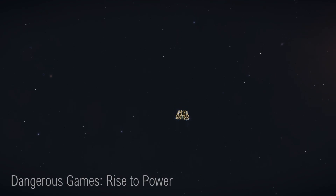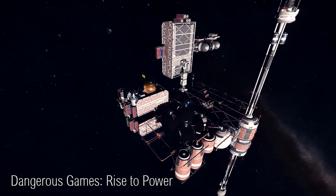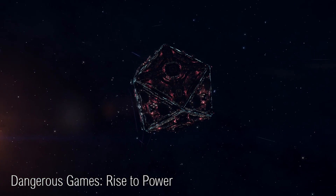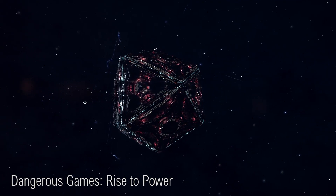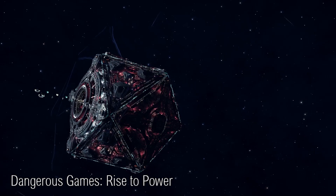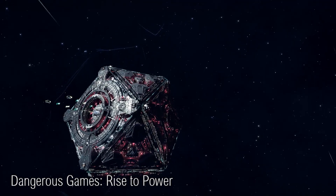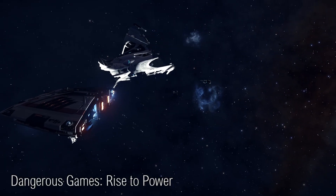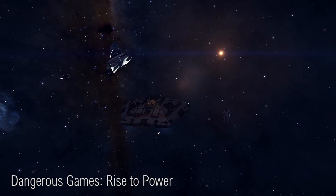There's going to be a massive change coming to the powers within the galaxy. Frontier have announced an upcoming competition for a player faction to become a power. This is going to be a massive event spread over four weeks where five factions will compete for the privilege of becoming a power. These five factions have already been chosen by Frontier based on factors including their expansion and influence within the game. The event is going to be called the Dangerous Games: Rise to Power, and will be held across four weeks, each with a new type of community goal. The event is due to start on the 30th of June.